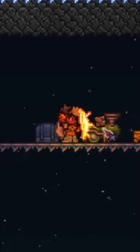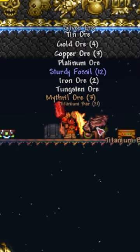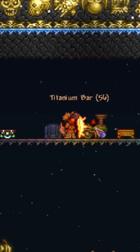It can also be used to purify corrupt blocks, such as Ebonstone turning into normal stone. Additionally, it can turn bars and ores into their equivalent from other worlds, such as turning adamantite into titanium or turning demonite into crimtane.